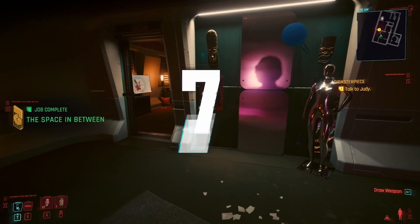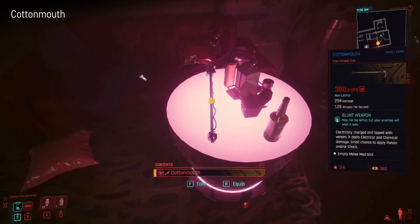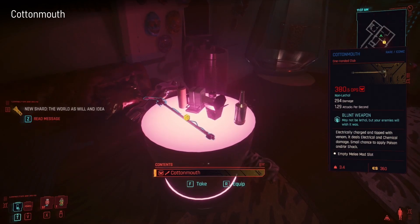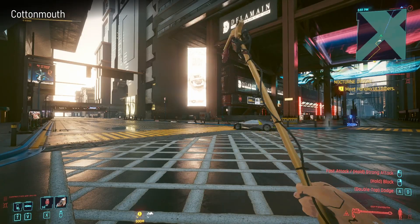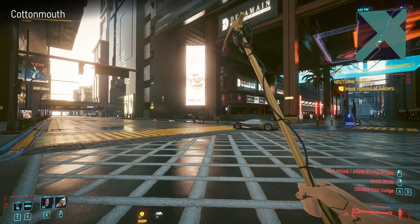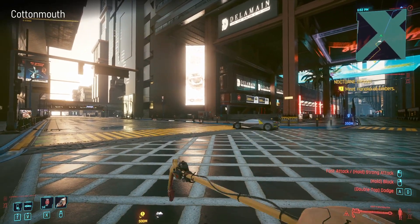You can get this one in the space in between - you just grab it from the table in Finger's room and it's Cottonmouth. It's an electrically charged weapon tipped with venom so it does electrical and chemical damage. A nasty piece of work, just like the owner - or ex-owner should I say. It's classed as a club.